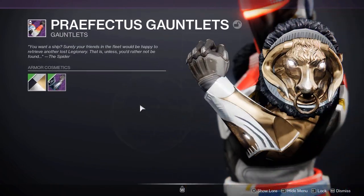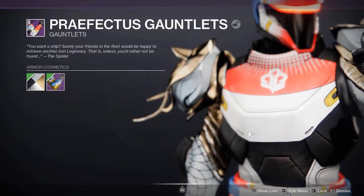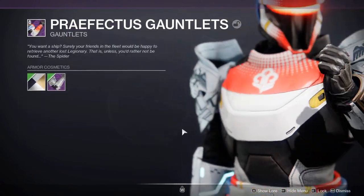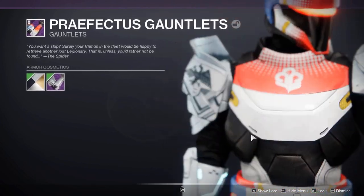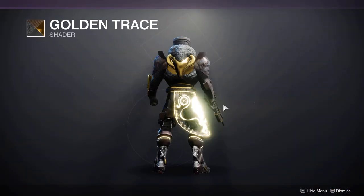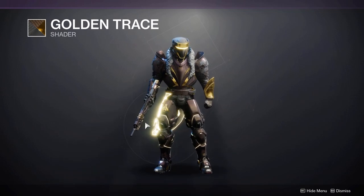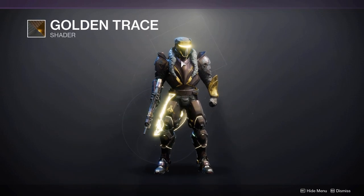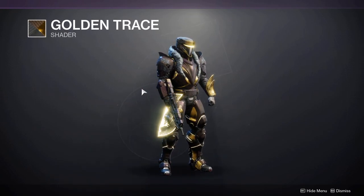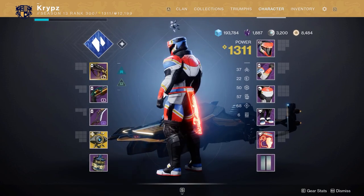The Celestial is a bit odd with the chest plate, but I can definitely see the Virtuous pieces working very well with this set. Here's a quick set I made with Golden Trace — with the Hip-Wired ornament on the Dune Marches with a golden glow, paired with the Celestial chest plate and Virtuous arms. That's pretty much the look you want to be going for with this set.